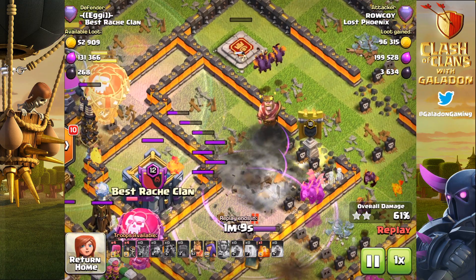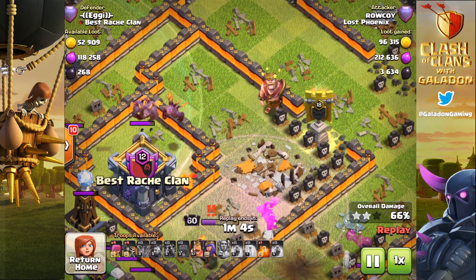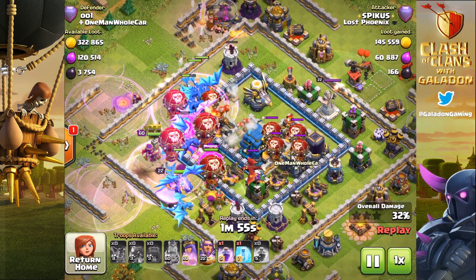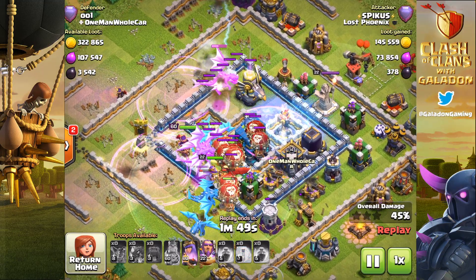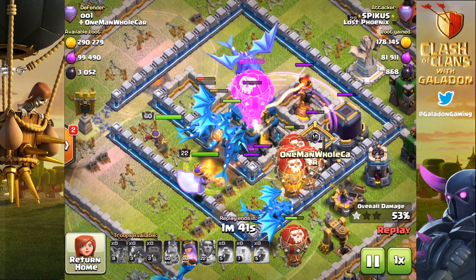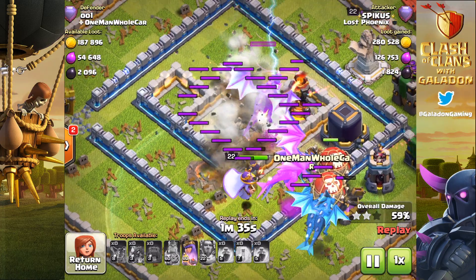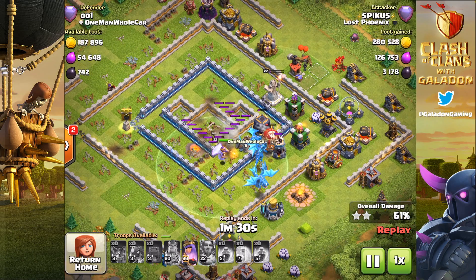Most specifically, the bomb that just annihilated all of those balloons. The Giga Tesla's Giga Bomb — I don't know if there's a name for it — but when the Town Hall explodes, it leaves that giant bomb behind. It blasts both ground and air troops, and if you don't use the Warden's ability correctly or don't have the Warden near the center, something like this could happen. It doesn't one-shot Electro Dragons, but it does severe damage and will one-shot just about any other lower hit-point troop.